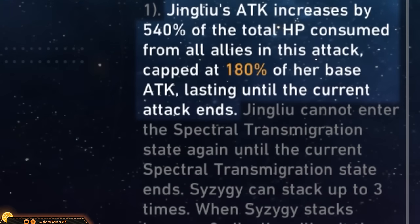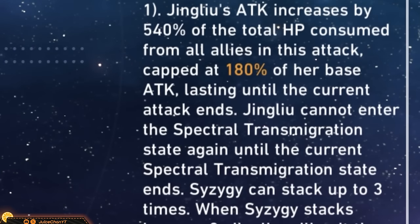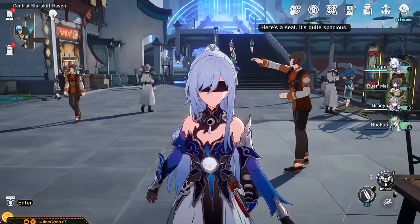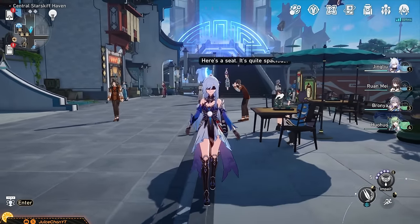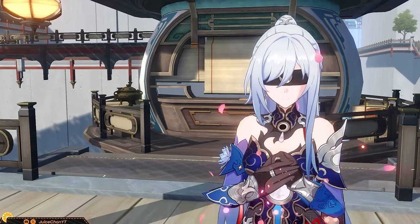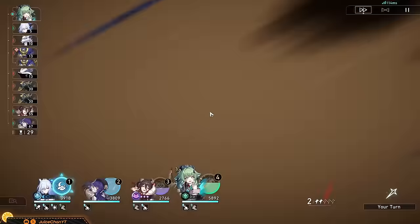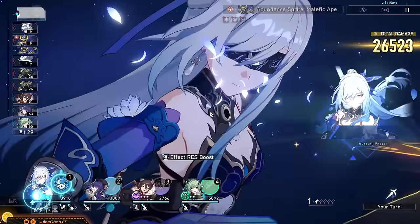With great blood taxes come great powers: Jing Liu's attack greatly increases by 540% of the total HP consumed from your team, and the cap for this buff is at 180% of Jing Liu's base attack. This is massive. Before you go stacking HP on everyone, note that the cap is reached much earlier before you can max out the HP-to-attack conversion. Light cones with higher base attacks can offset that in your favour, but you can easily get 2000 to 2300 attack from that conversion on top of what she already has.